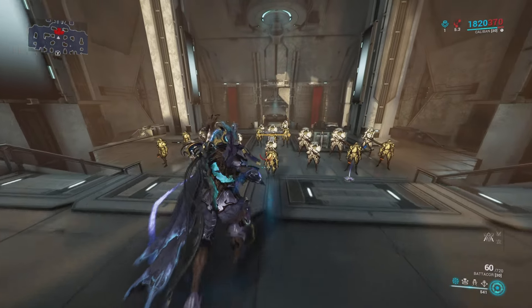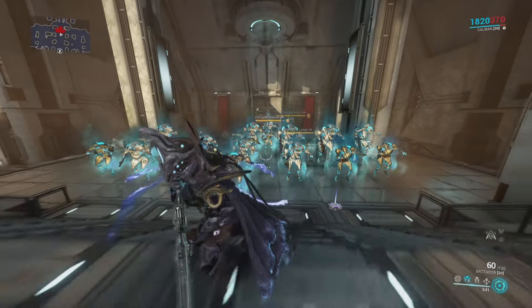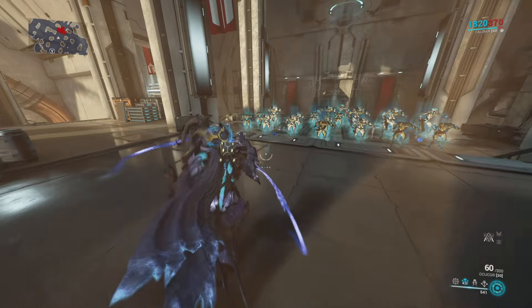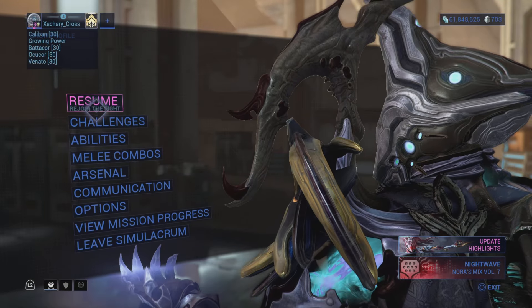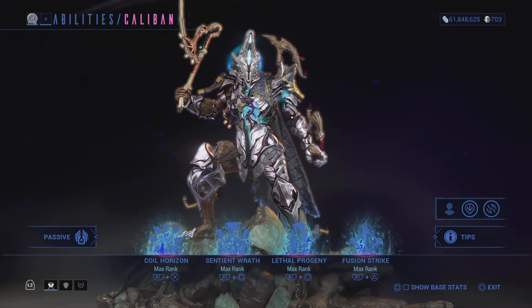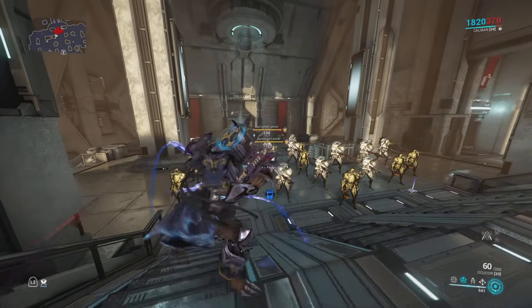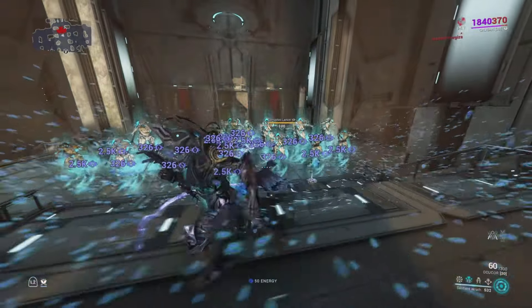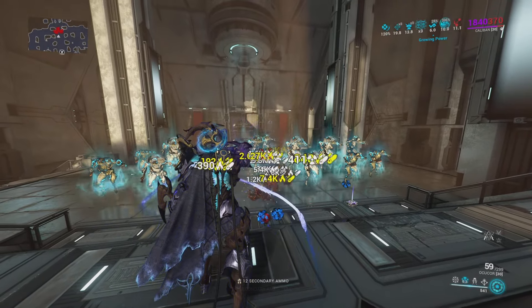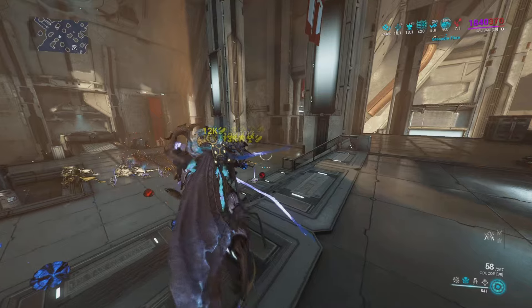Moving on to his two — his two is the big stomp wave. You can see that also puts a single stack of tau status on everyone, which is not too great — it's 10% extra status chance. More importantly, though, the two is giving them, with my current build and no stacks of Molt Augmented, 57% damage vulnerability. Depending on your taste for power strength, you can scale that up more. It's also crowd-controlling them, and you'd typically want to follow that up with some kind of big AoE move or weapon.